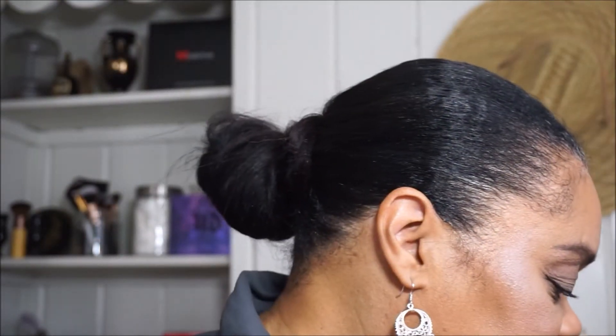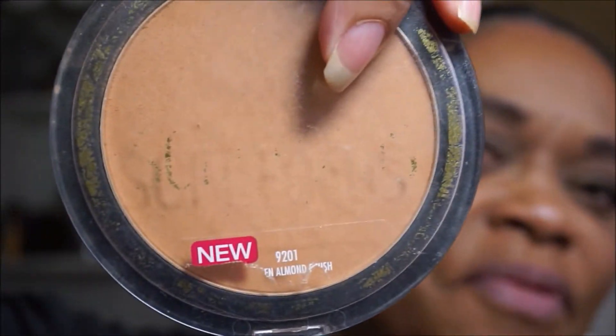I set the lighter areas with banana powder and I set the perimeter with the finishing powder by Black Radiance in the color Golden Almond. I love this stuff.